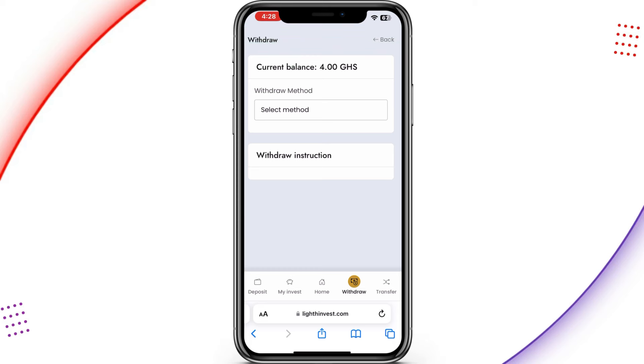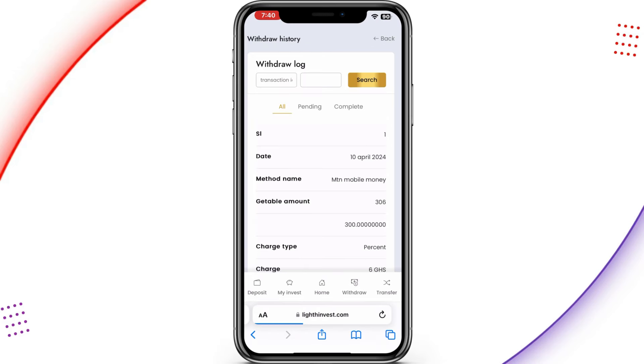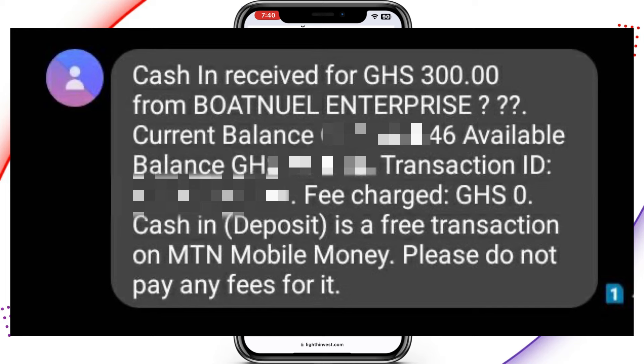Always make sure to add your mobile money name and number correctly. Wait a few minutes and the money will be dropped into your mobile money account. To track the status, go to the home page where you can see the invest log, deposit log, withdraw log, interest log, transfer log, transaction log, and referral log. Tap on 'Withdraw Log' to see your withdrawals — the status shows as 'Success.'